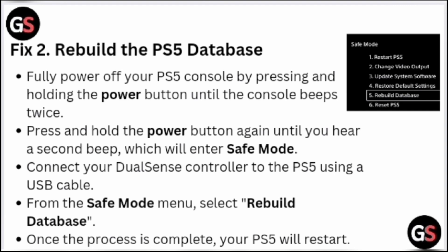Fix 2: Rebuild the PS5 Database. Turn off your PS5 console by pressing and holding the power button until the console beeps twice. Press and hold the power button again until you hear a second beep — this will enter Safe Mode. Connect your DualSense controller to the PS5 using a USB cable. From the Safe Mode menu, select Rebuild Database. Once the process is complete, your PS5 will restart.